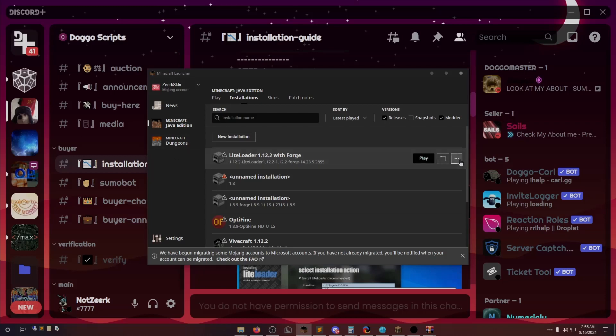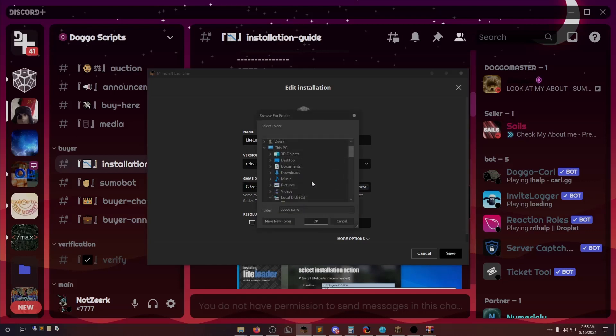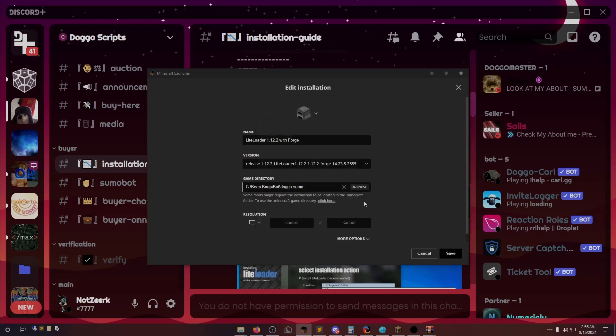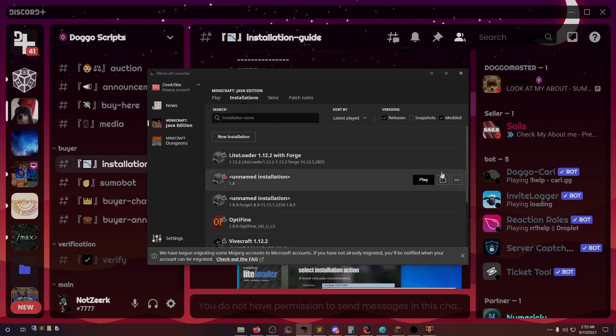After that, just click okay and it'll install. Then go into your Minecraft launcher — you're going to see a new profile called LightLoader. Go to the three dots, hit edit, and here this is going to be empty for you. Go browse and then go to the game directory that you put this in. You're going to see this folder — just select it, click okay, and save.